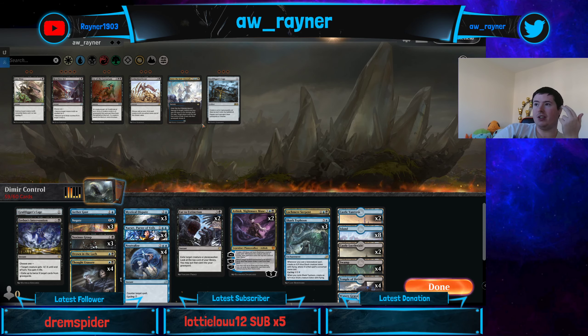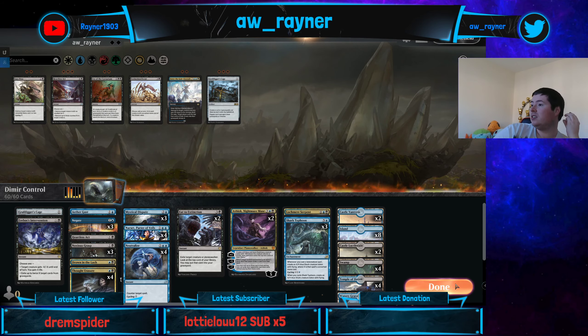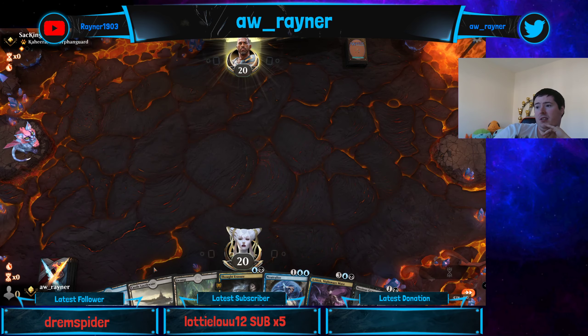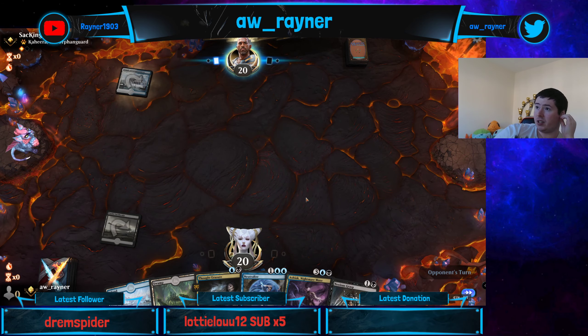I guess I'd better bring in a cage because at least it stops Elspeth Conqueror's Death. But it's like they have no creatures and these are all creature-based removal — we can't go big enough. I'd leave a heartless act in because easy prey is just two-mana cycling. At least this can kill the Kahira. Actually, I'm just going to leave easy prey in as a cycling card. The Noxious Grasps kill the Teferis, Kahira, and Narset — quite nice for that.